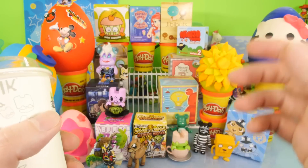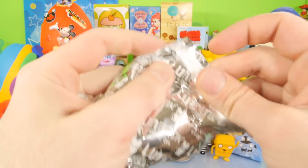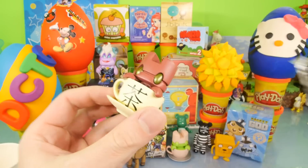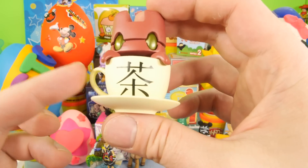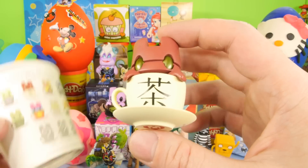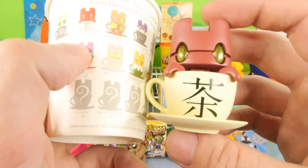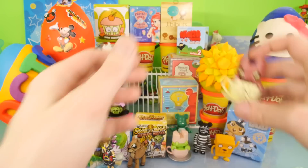Since we got another duplicate to start this video off, we're going to open another one because I thought I had another one of these. I went digging through a box and found it. So we're going to do one more and hopefully we get a new one this time. And we did. I'm not sure if that's Japanese or Chinese letters — if I had to guess, I think it's Japanese. Here's a look at the one we got. I guess we got the Emperor and he's a one in 16. That's a pretty cool one.